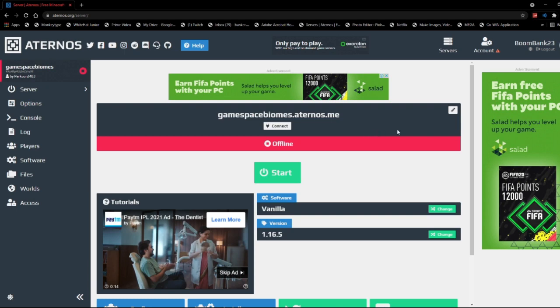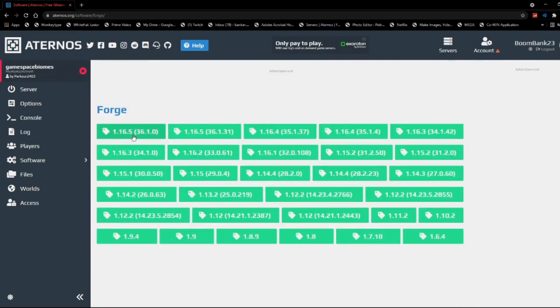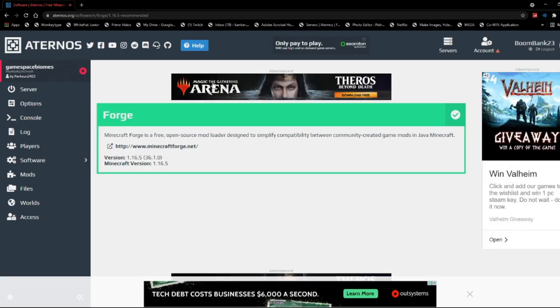First I'm gonna go ahead and create a server, which I've already done. Then I'm going to go ahead and install Forge. For me that's gonna be version 16.5 because that's the version I intend to use. Go ahead and press install — that should get installed anytime. Keep in mind that I'm using 16.5 but any version will work just fine.